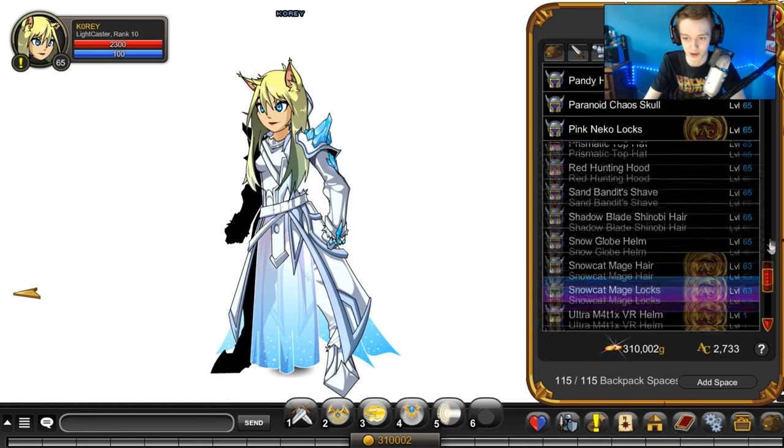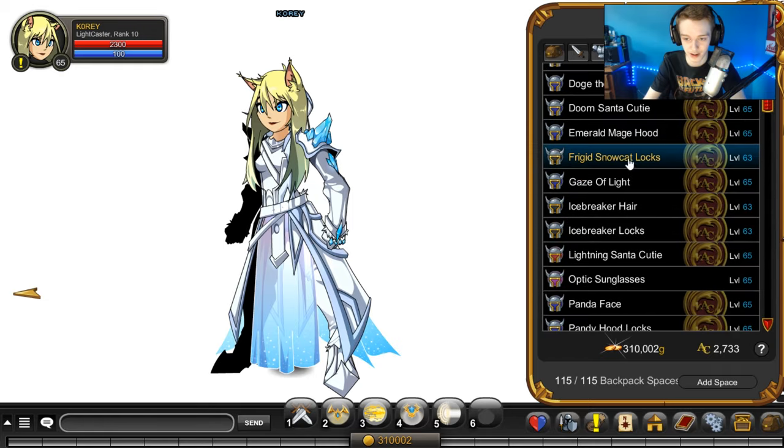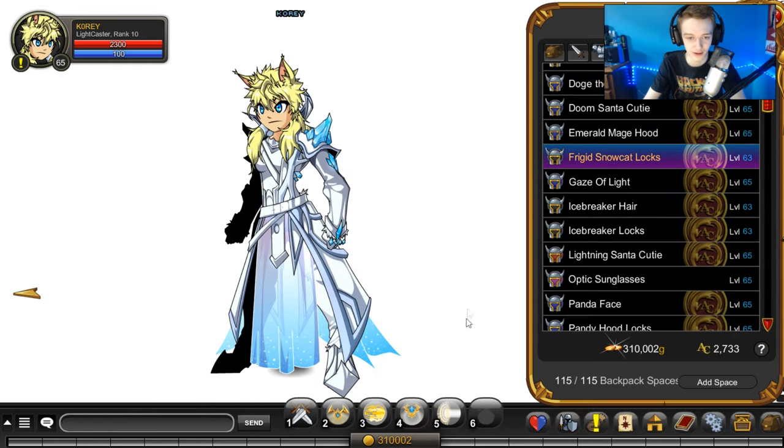If you have a membership, there is the Frigid Snowcat Locks. I think there's a version that looks very similar to this in the treasure chest. Of course, the animated ears are there too. I really like that they're putting effort into animating helmets — there was an animated blade for Deja's birthday that you could buy for ACs. They're just putting more effort into animating items, which I really appreciate.